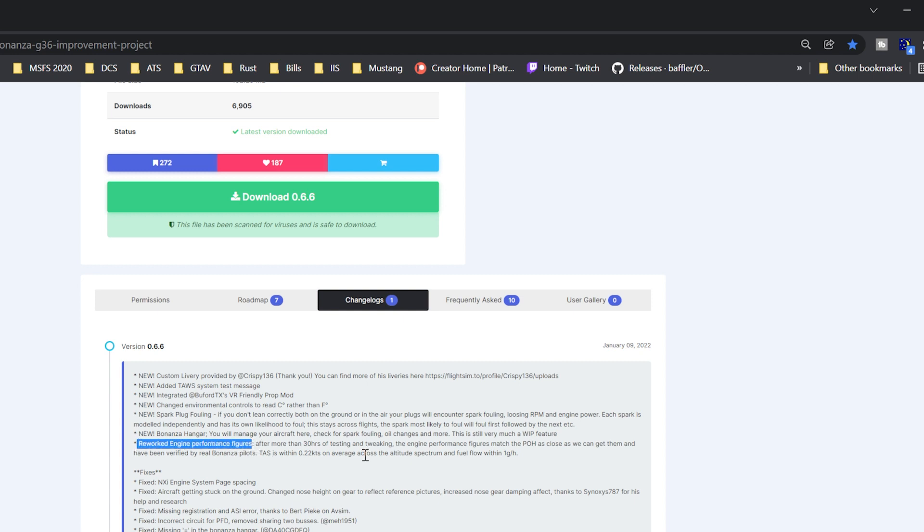The other update I want to bring to everyone's attention is reworked engine performance figures. After more than 30 hours of testing, the engine performance figures match the pilot's operational handbook. We're talking .22 knots of true airspeed accuracy across the altitude spectrum — from aircraft ceiling all the way down to ground level. That is absolutely amazing — some serious accuracy right there.